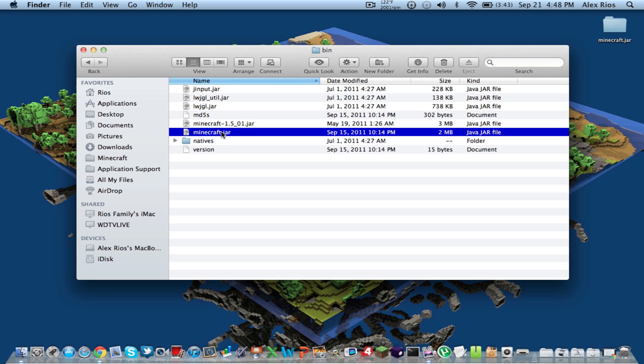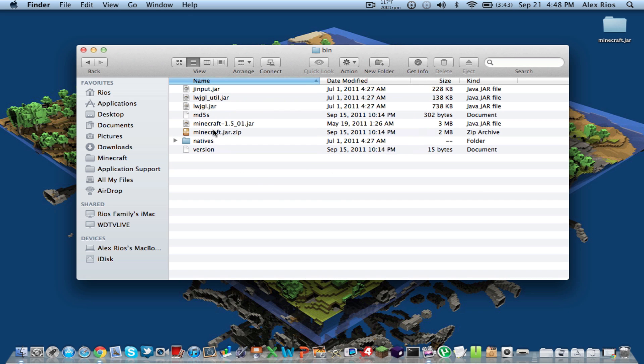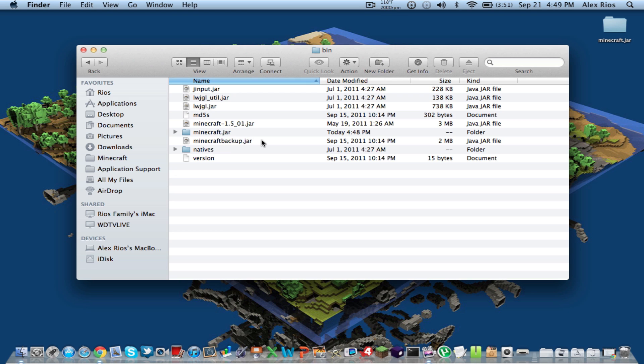First, before we even start, you should see Minecraft.jar — not the Minecraft 1.5 underscore zero one dot jar, but right under it there should be a Minecraft.jar. You're going to want to add .zip to it, so rename it to Minecraft.jar.zip. It should ask you if you want to change the extension from jar to zip — say Use ZIP and it should make it a zip file. Double click it to extract it and make a Minecraft.jar folder. Then rename the Minecraft.jar.zip back — take off the zip at the very end — and when it asks, say Use JAR. So now it's Minecraft.jar again.